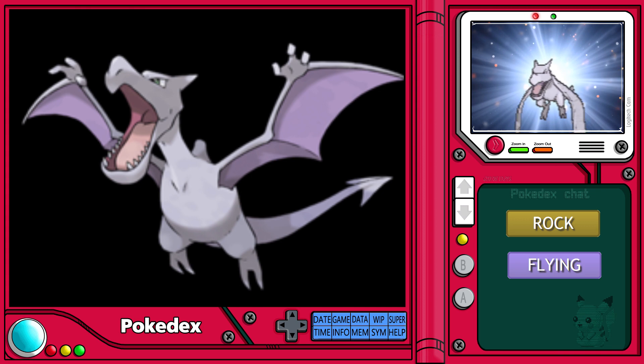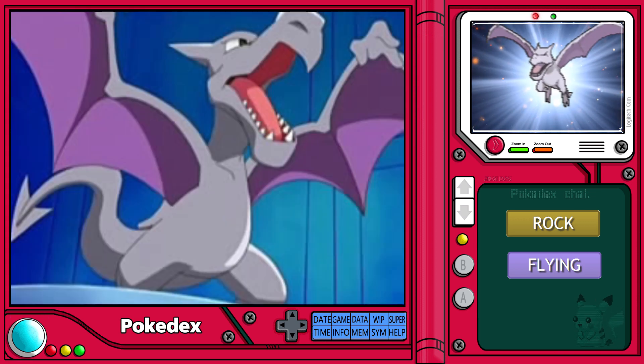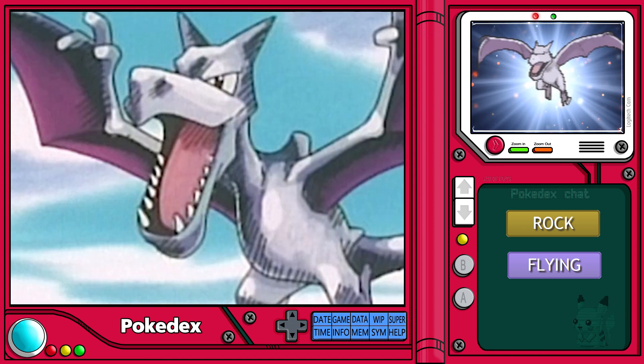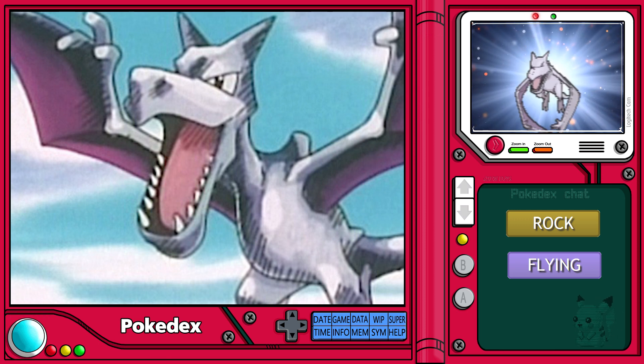The most notable feature, however, is Aerodactyl's massive jaw. It has a row of large, serrated teeth that are designed to slice and tear the throats of unsuspecting prey. Even the most experienced trainers should never put their hands too close to an Aerodactyl's mouth in order to avoid accidentally getting cut by the sharp teeth.